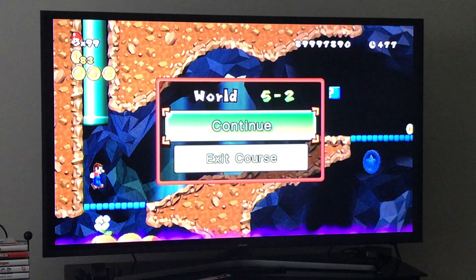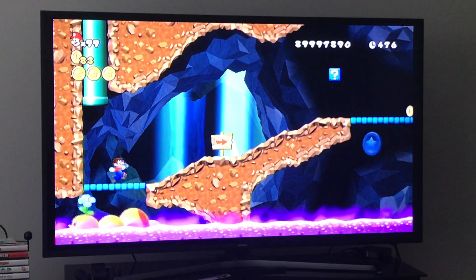Now go inside this pipe. This star coin is right here. Be careful not to touch the poison — if you touch the poison, you'll lose a life.